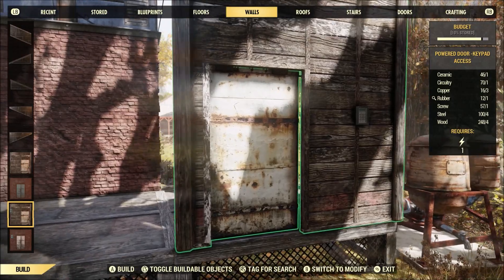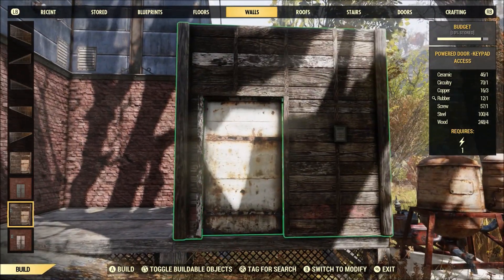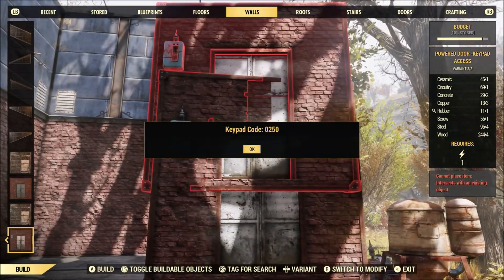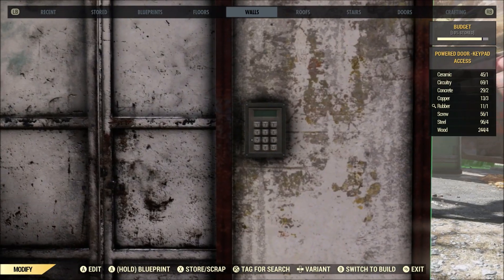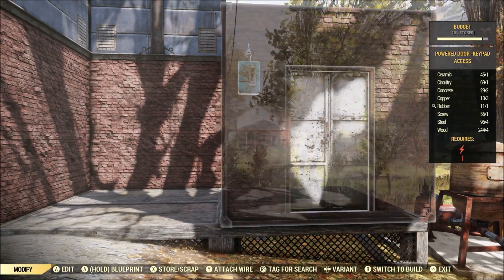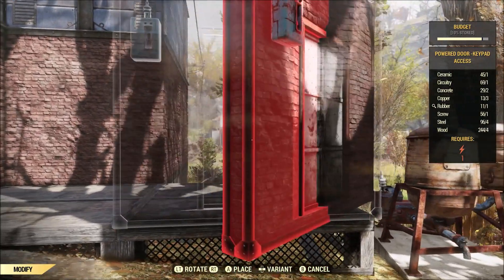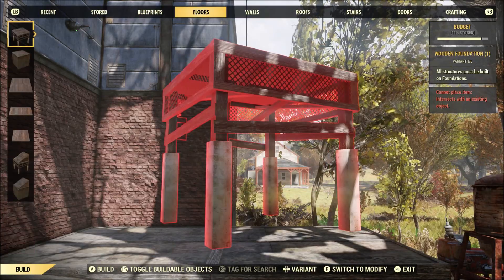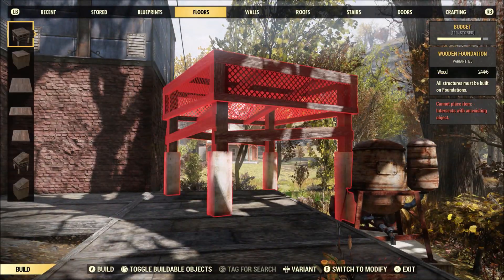I prefer the brick version because it's much more durable — it takes a lot more hits from either another player or an enemy to actually break it. However, what you'll probably notice right away is that it's built backwards, in that the keypad to lock people out is on the inside of the door. This also makes it a little tricky to use, because on an external foundation only the external wall is available to us.